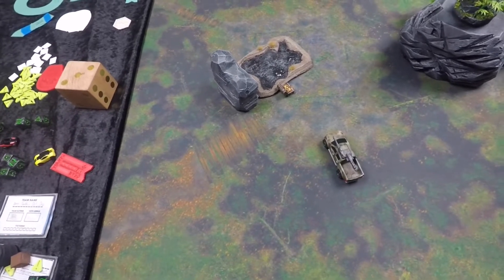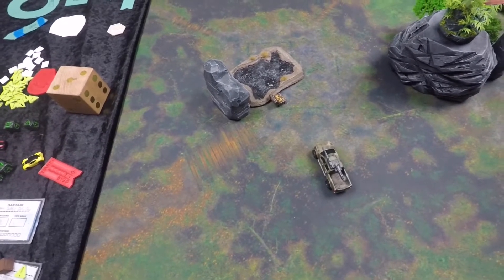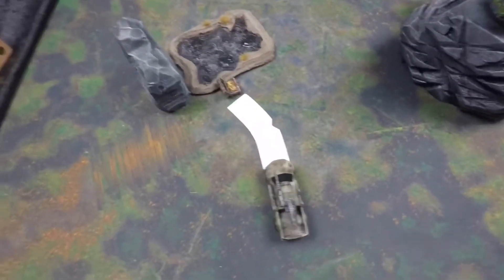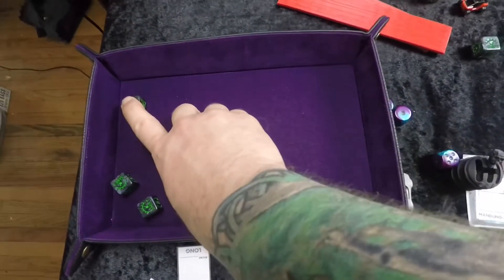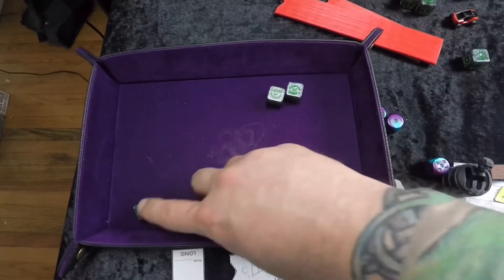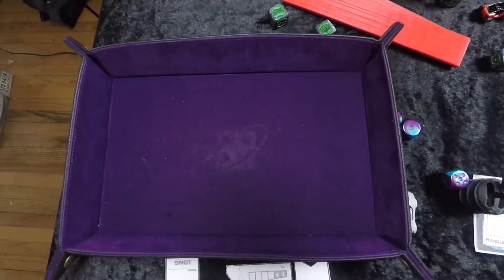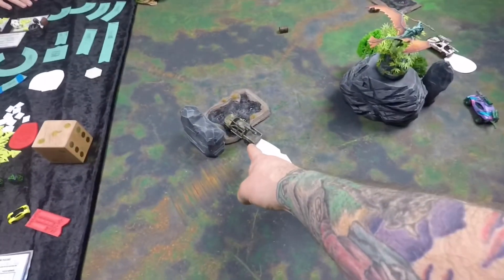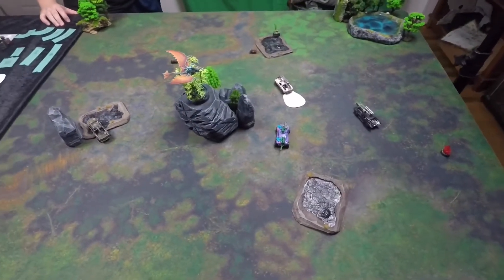I'm going to activate Rick, who's going to go gentle into the goo pit with handling three. That's pretty good. Shift up, cancel a hazard, cancel one of my existing hazards, and take two hazards for going through the goo. Pick up a crate. I get to roll to see what's inside - I pick up a napalm dropper with one ammo.